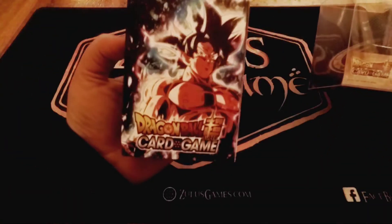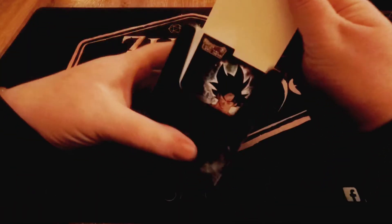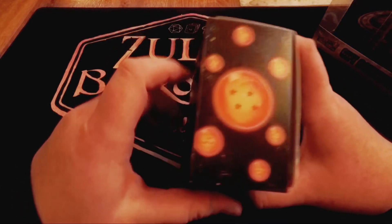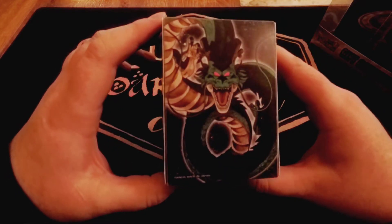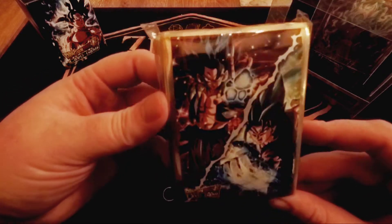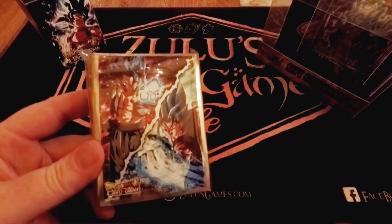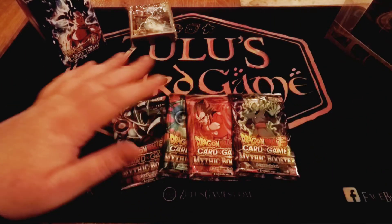The first thing we'll notice is there is a Goku deck box. The insert features Ultra Instinct Goku — kind of a cool look — with some space on the side, the Dragon Balls, and Shenron on the back. Interestingly, it's not Super Shenron, just regular Shenron. We also got some sleeves that came with it featuring Vegito and Gogeta, labeled blue.